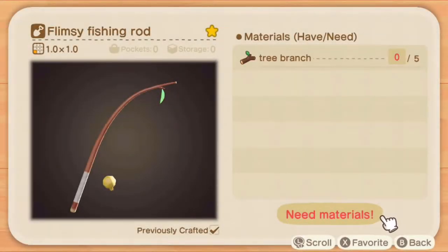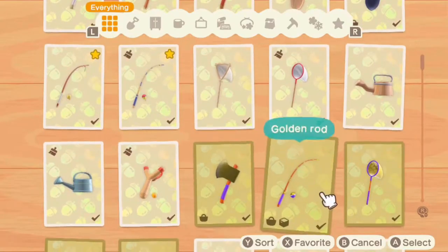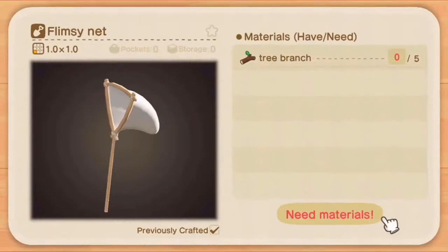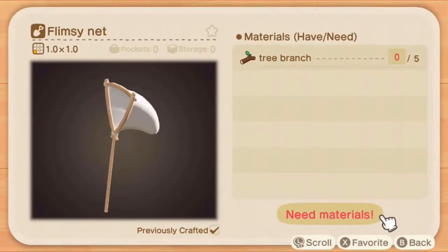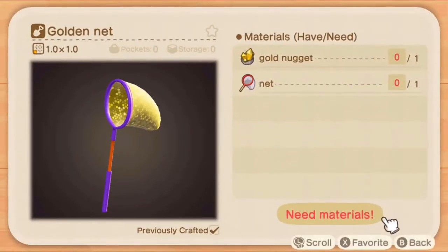One thing I just want to mention is, unlike some other games, the type of rod you have does not determine the type of fish you can get. Like in Pokemon with the old rod, the good rod, etc., those vary in what Pokemon you find, however that's not a thing in Animal Crossing. You can still catch the rarest, heaviest fish with the flimsy rod, and you can still catch the huge butterflies with the flimsy net.